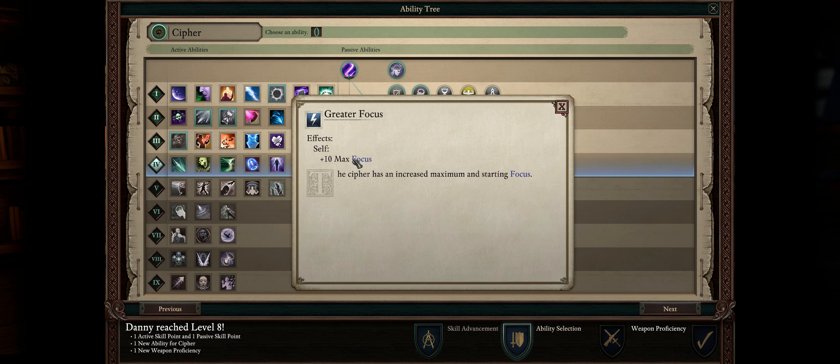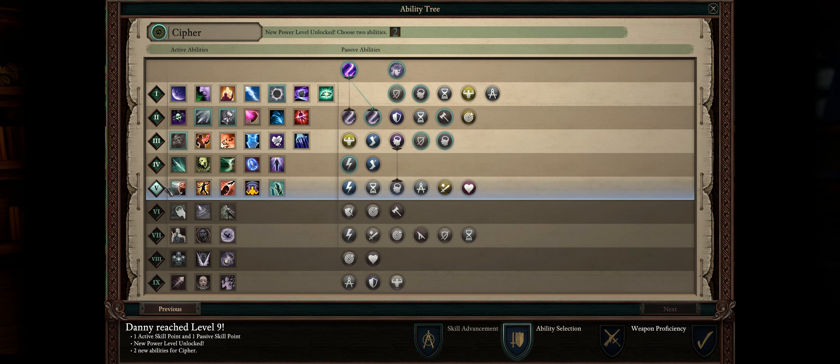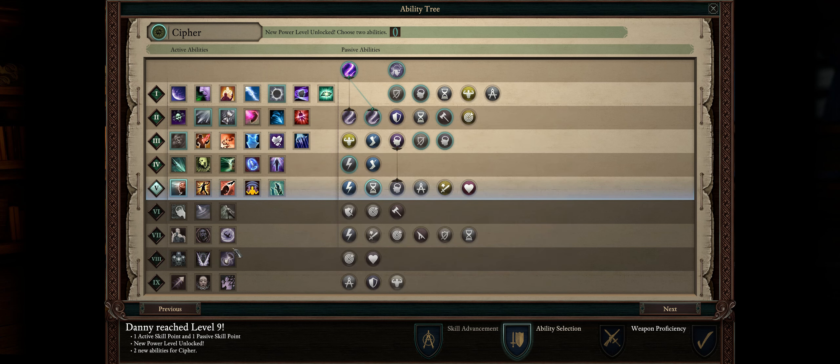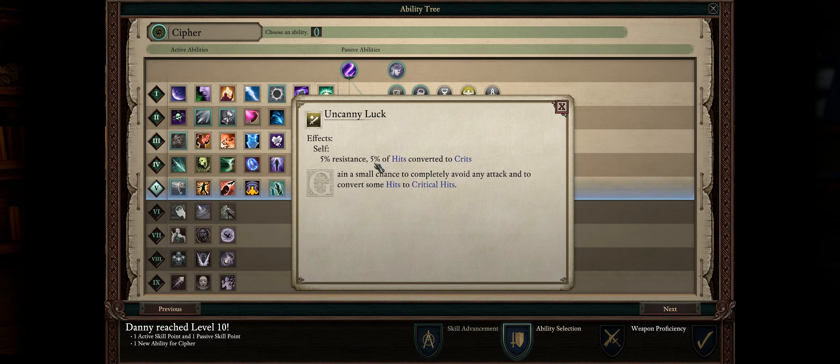For level 8, I would pick Greater Focus — just so you have a higher starting focus so your character can still do something if you don't manage to max focus in your first action. Weapon proficiencies from here onwards don't really matter. For level 9, the choices are simple: Borrowed Instinct and then Rapid Casting to enhance your action speed with spells. This will later stack with Time Parasite, so quite powerful. For level 10, I would pick Uncanny Luck. The extra critical conversion can be pretty nice when you consider our spells are mostly area of effect like Soul Shock and soon Amplified Wave. 5% resistance can also help, but you can't really rely on it.